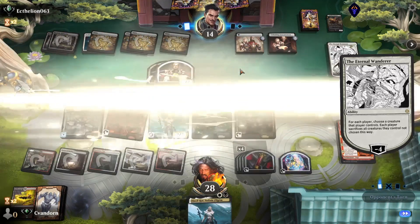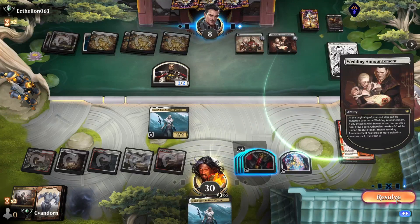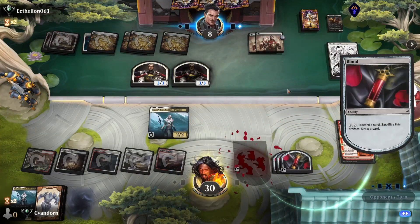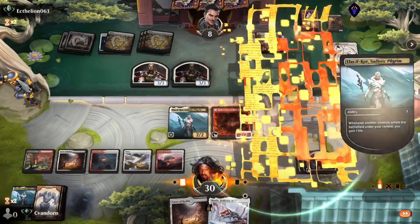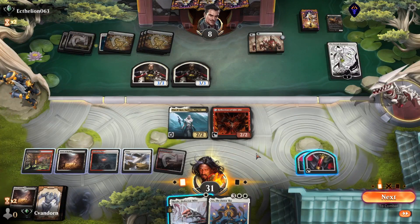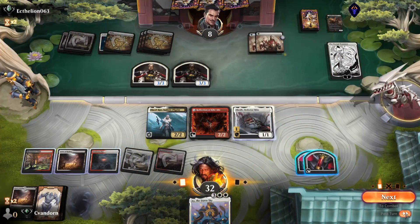Assuming we keep Elis here. Opponent goes to eight and their Announcements flips. I think we have to discard here — another Elis is good but we don't have what we need to make it actually work. Let's discard our Caves, see if we can draw anything else. That's not bad. Let's get down Skrelv, we'll gain another life and pass.